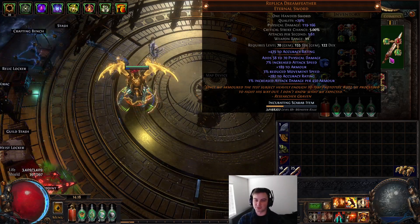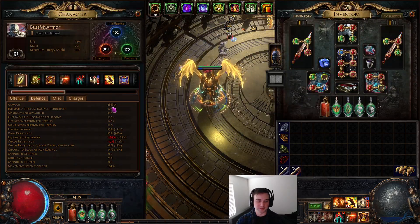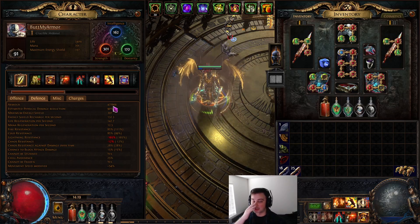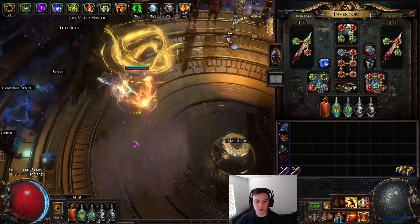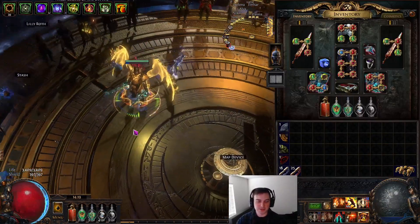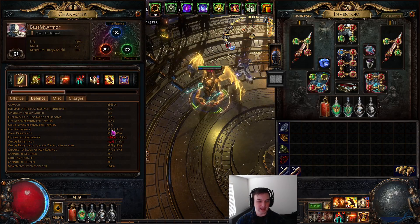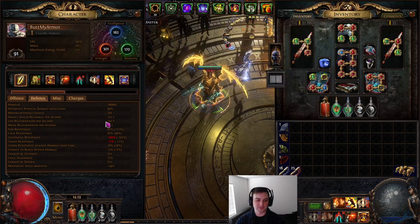With everything scaled you end up with something like 286,000 armor without flasks and 477,000 with flasks — and this can go even higher. I've seen people hitting over 500,000. Even with my small life pool of 3,400, you're just so tanky from all the armor. I have 85 fire resistance scaling from Purity of Fire and a few other things on the tree.